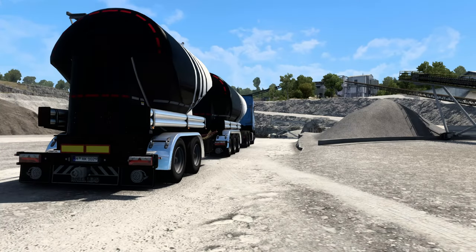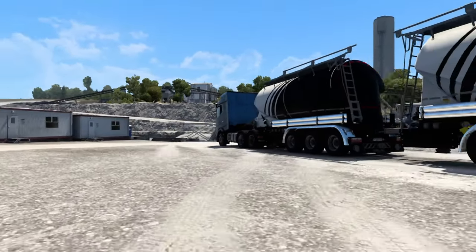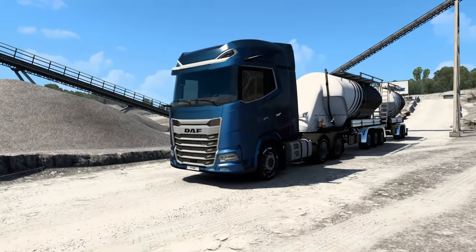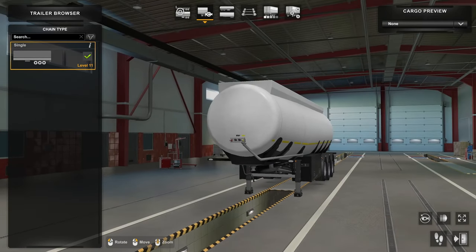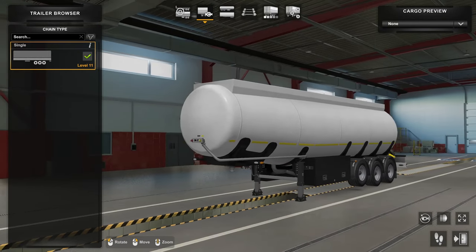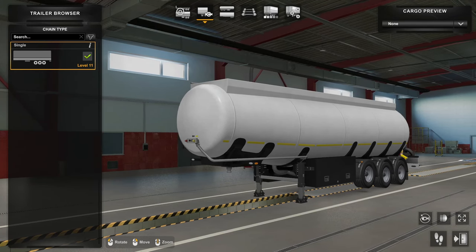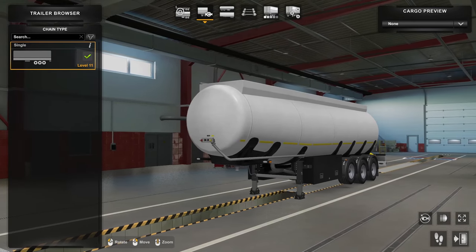We're hauling sand and to haul it I'm using the new ownable dry box trailers that came in with 1.45, using the double configuration today - it looks really quite neat. There are a few other options when it comes to these ownable cisterns. Just like ATS, for those who are fans of both games, we have the ownable cistern tanker and the ownable cistern dry box. Today I'm using the dry box trailer, but this is the ownable tanker or liquid tanker you can also use.